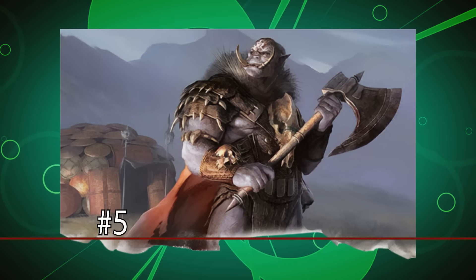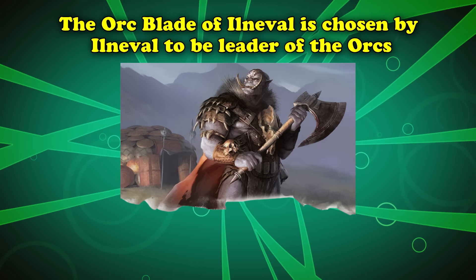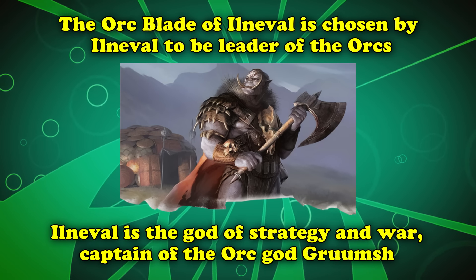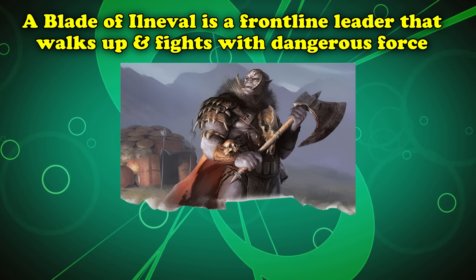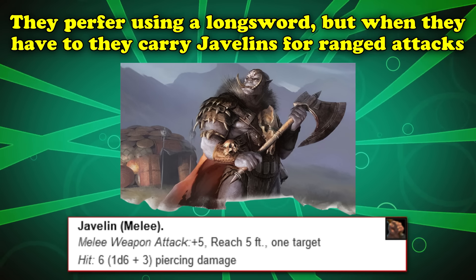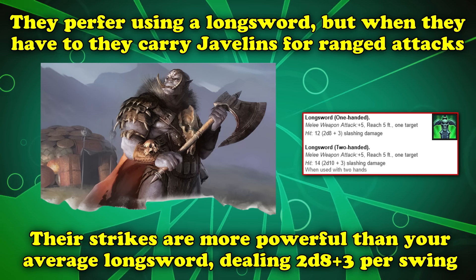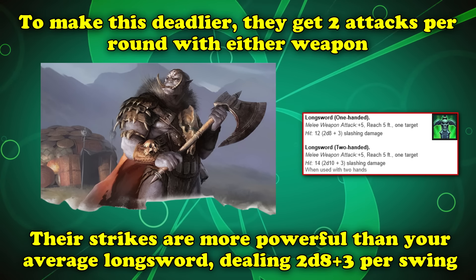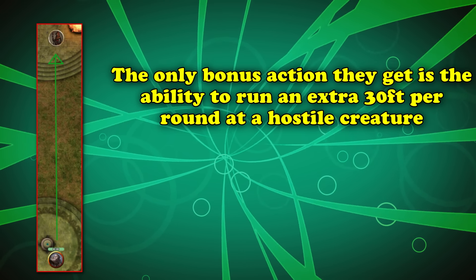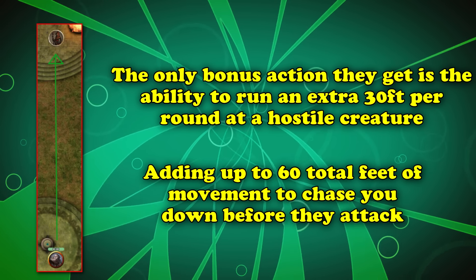Given a boisterous war call at number 5, we have the Orc Blade of Ilnaval from Volo's Guide to Monsters. This orc is chosen by the god Ilnaval to be a leader among orcs — Ilnaval is the god of strategy and war, captain of the main orc god Gruumsh. A Blade of Ilnaval serves as a frontline war leader, carrying javelins for range but preferring to attack with their longsword, dealing an extra die of damage so every swing is 2d8 plus 3. They get 2 attacks with either option, and every round they can move an extra 30 feet towards a hostile creature as a bonus action, giving them a speed of 60 feet per round while still leaving their action open to attack.